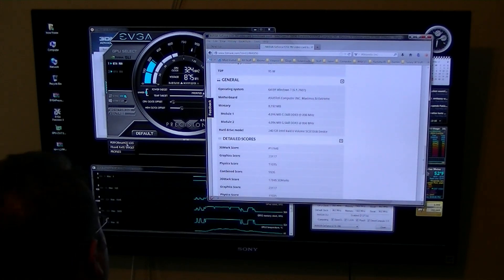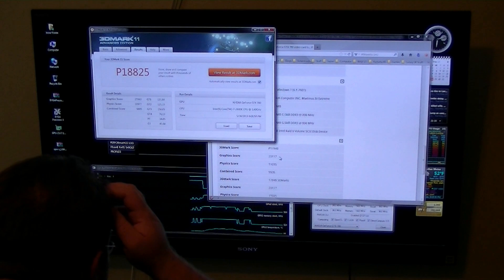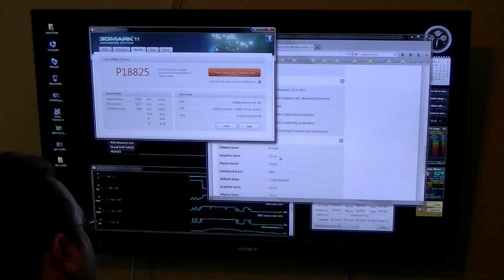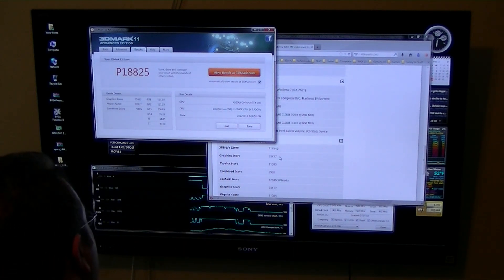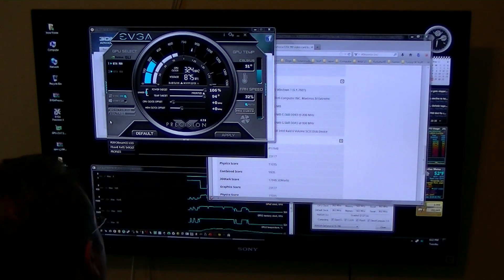So you can see the graphics score — the graphics score went up quite a bit actually. 25,563 versus 23,177. That's a pretty big jump for just putting the voltage up a little bit more and making it so it doesn't care if it gets as hot. I think I'll definitely be using EVGA Precision over MSI Afterburner.